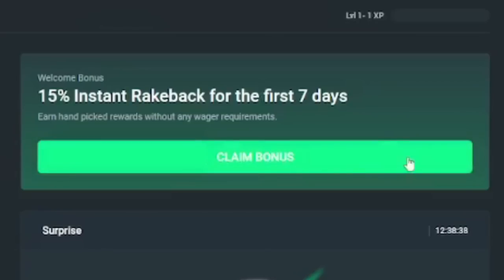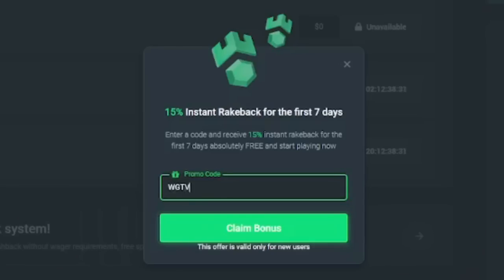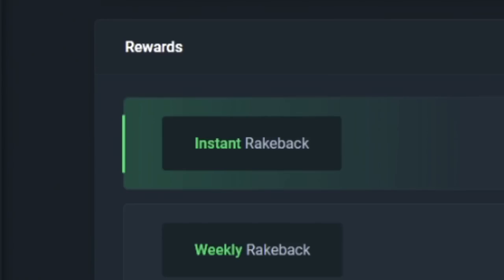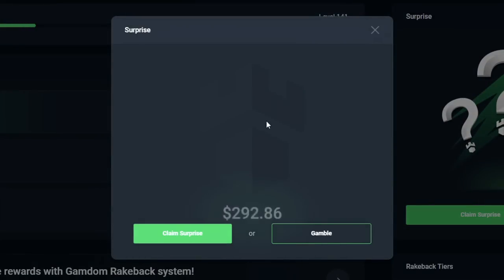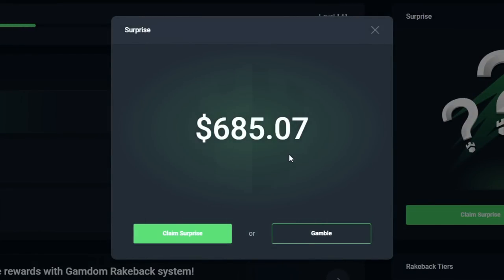If you're above 18 and want to support the channel or play on Gamdom, head over to the reward section and use promo code WatchGamesTV or WGTV to get instant rakeback, weekly rakeback, monthly rakeback, and 35% rakeback every day. You can claim the surprise every 24 hours — mine's at 685 from yesterday. Thanks for the support. That is a garbage game, Pragmatic — you should be ashamed.